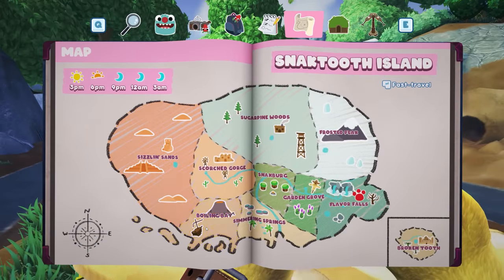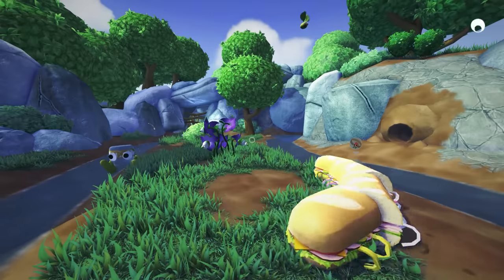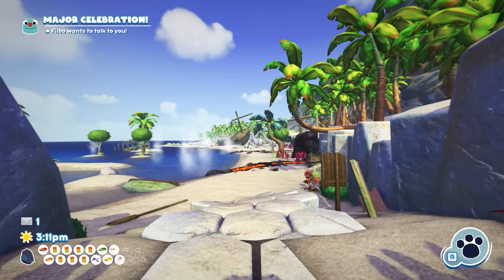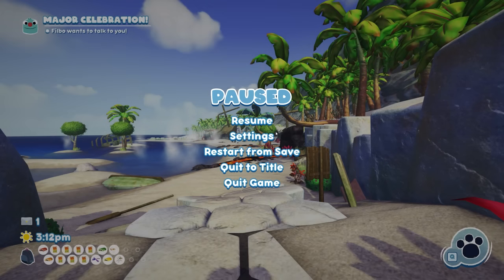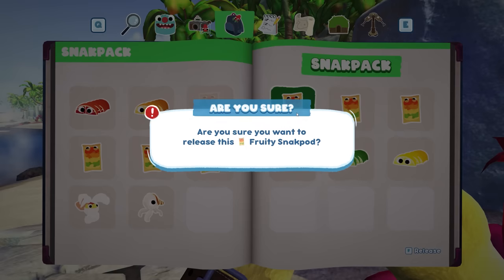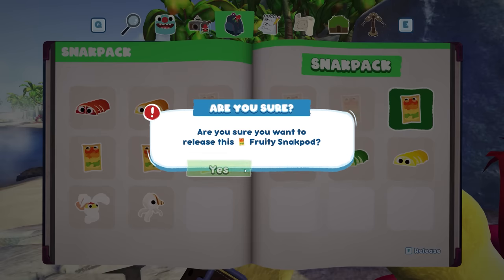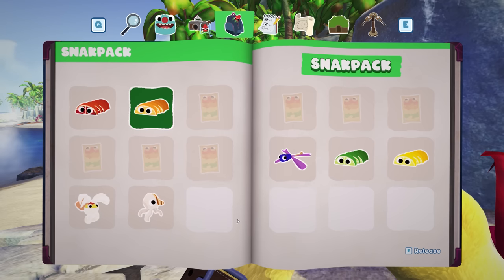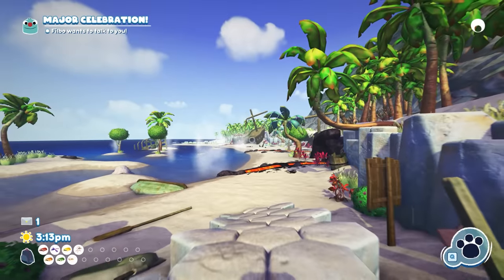Let's go back to Boiling Bay to see if the snack pods have reset — and they have! I'll release some from my inventory first since I'm about to catch five more. Once we get back to Snacksberg we can turn Cromdo's non-limb body parts into peel bugs for Wiggle's submission. Let's do this!